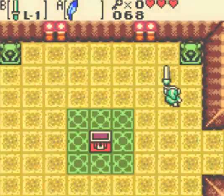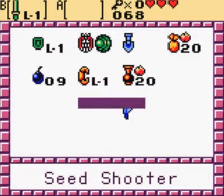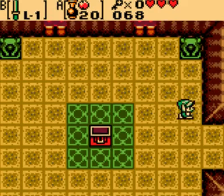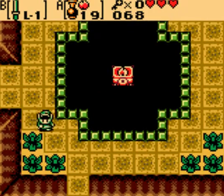The Seed Shooter — one of the more important items in the game, because you need it when facing Varan's first foot.